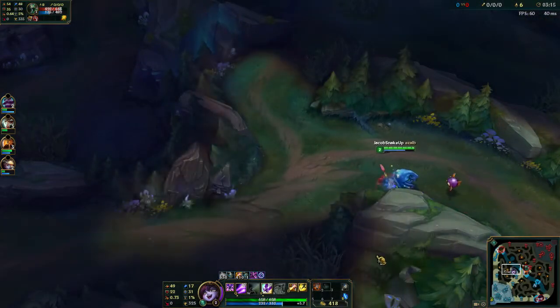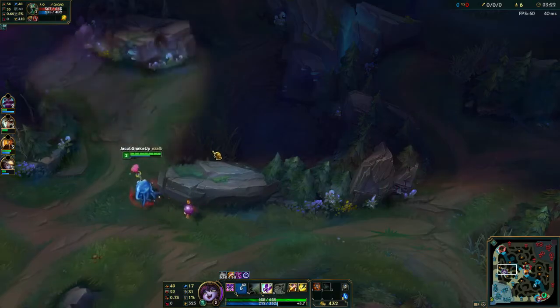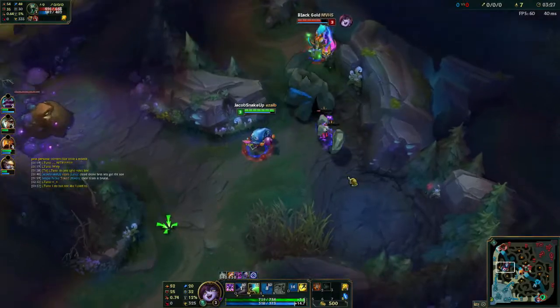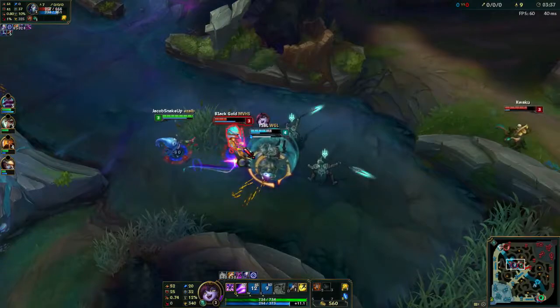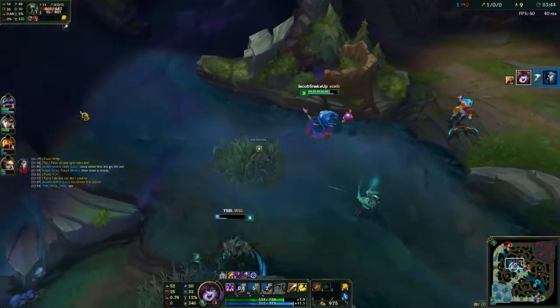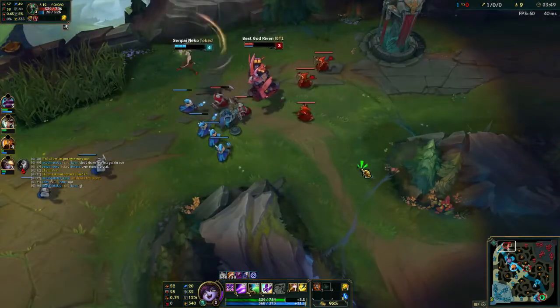Hey guys, it's Jacob Snake here and I'm bringing you a new series. I'm gonna name it something like 'Off Meta Picks' because I'm tired of just doing the normal meta jungle picks. I want to switch it up a little bit — I don't want to get too trolly with the picks because then I'm not looking to win. I'm going to be playing off-meta champions in the jungle.